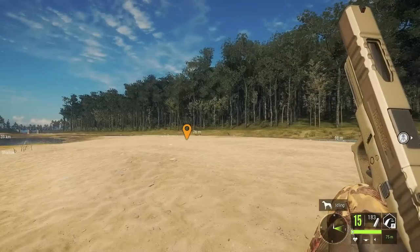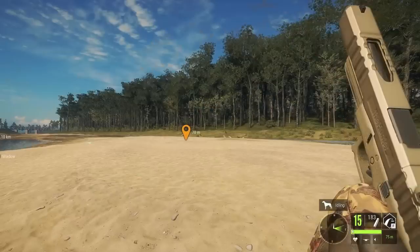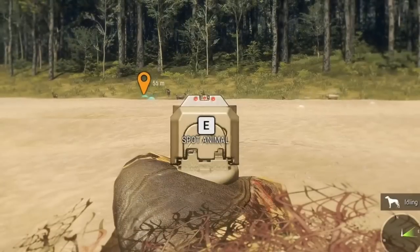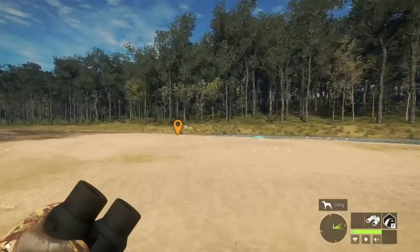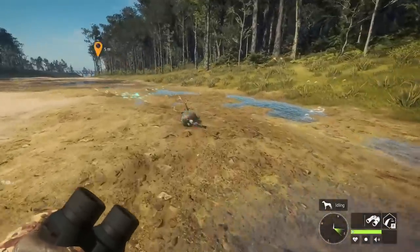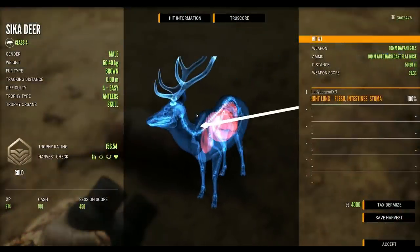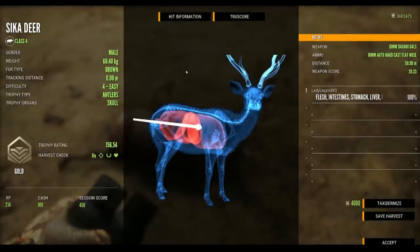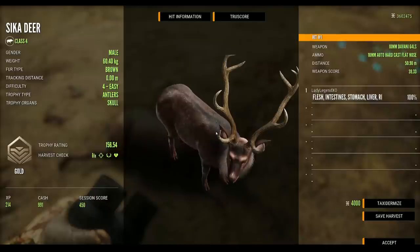With the 10mm you can zero in at 25, 50, and 75 meters — it does not take a scope. Let's see how I do without a scope. He is hit — and he is down. That is amazing. Look at that shot and the crazy penetration; it was a 50-meter shot. We're using the 10mm Auto hard cast flat nose bullets because I definitely want penetration over expansion. Not a bad sika deer — we're off to a good start.